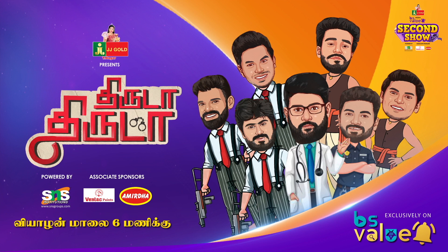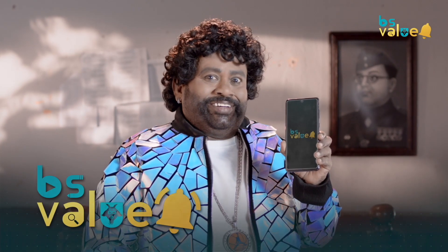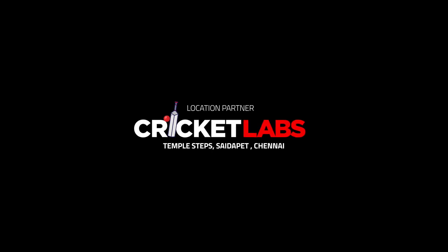Gold Presents Thirida, powered by SNS Institutions. Associate Sponsor: Venlag Paints, Amaritama Sala. Location Partner: Cricket Labs, Temple Steps, Say The Pet, Chennai. Black Ship Sports.